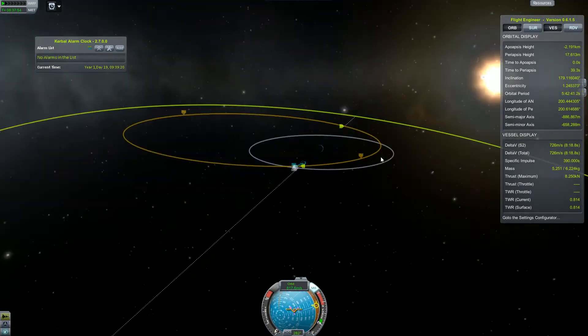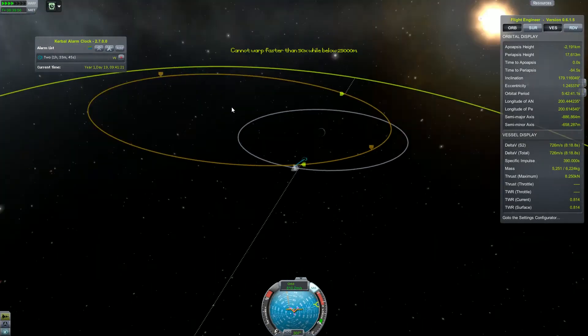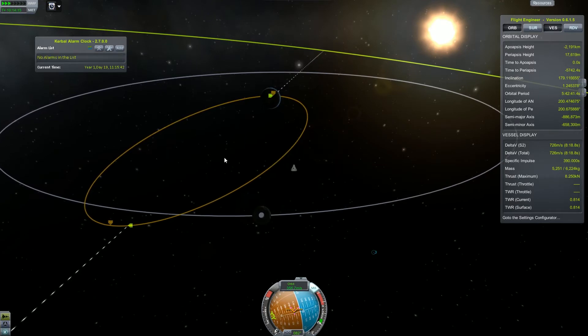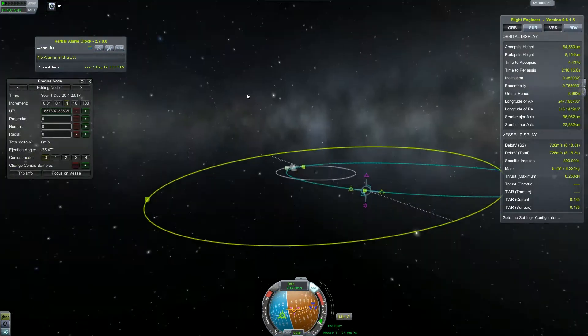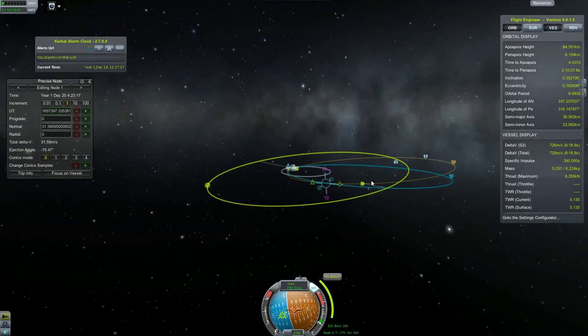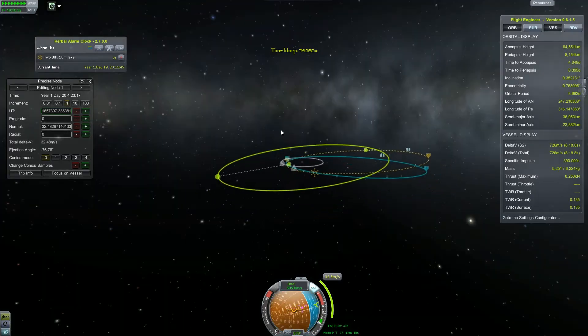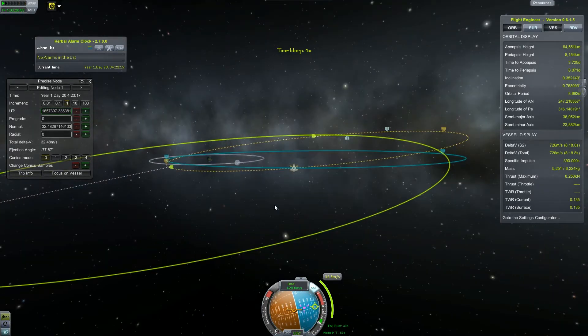Now we are just going to time warp out of the sphere of influence of the Moon and go for Minmus. Let's create our maneuver node to change our inclination. Because we are so far away from Kerbin, it is only going to take us 32 meters per second of delta-V — a very small amount — and we have a lot of fuel, so let's do that.